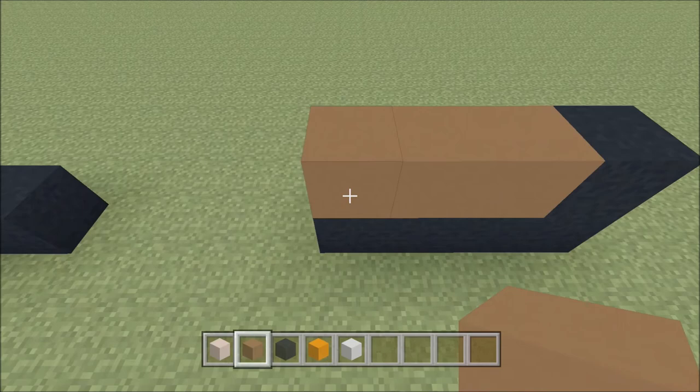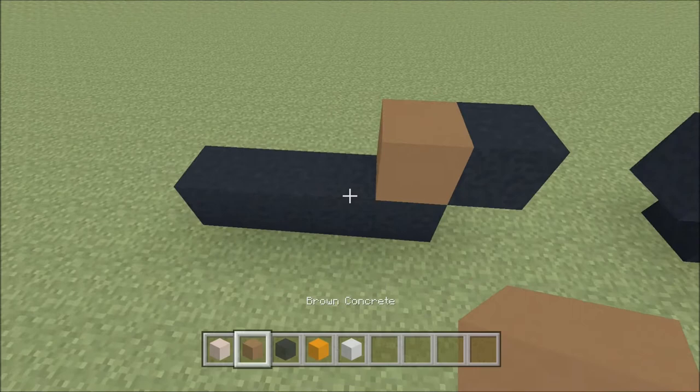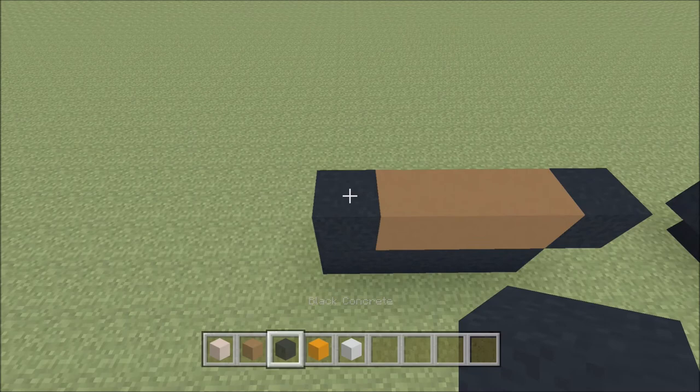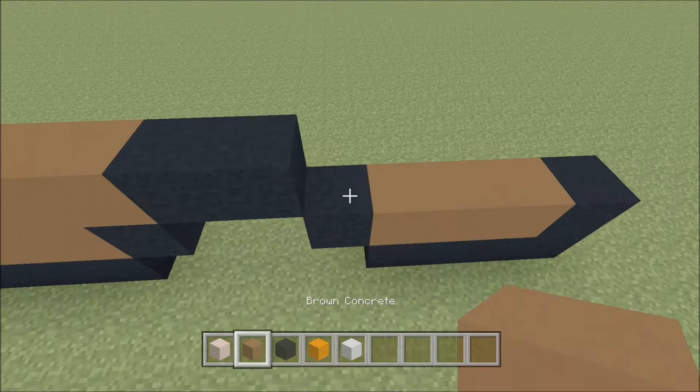Go ahead and skip across these three spaces. Above this black here, build up with a brown. To the right of it, add one black. To the left of it, add two brown — one and two — and then a black. Build up above the black you just placed with a black. To the right of it, add four brown — one, two, three, four — two black, four brown, and then a black.